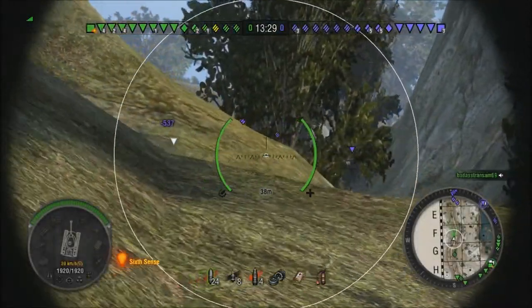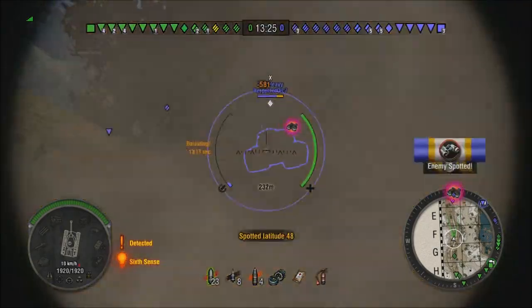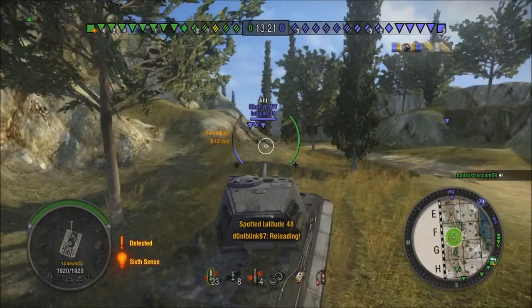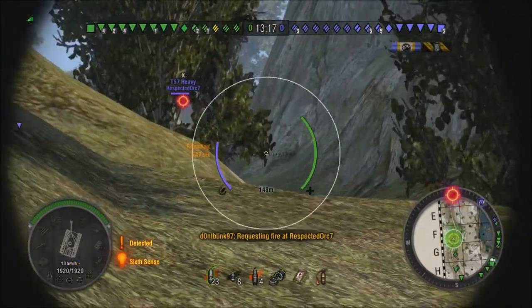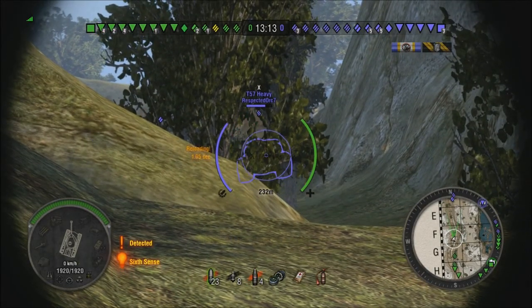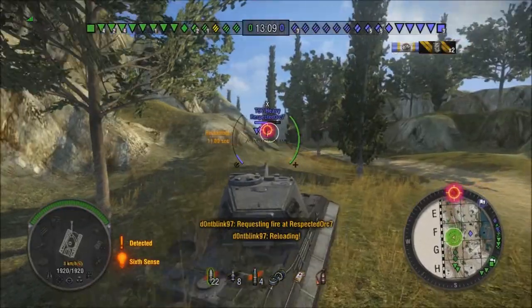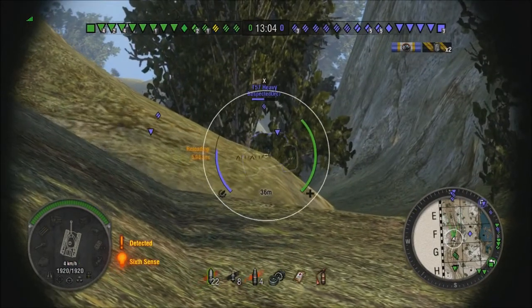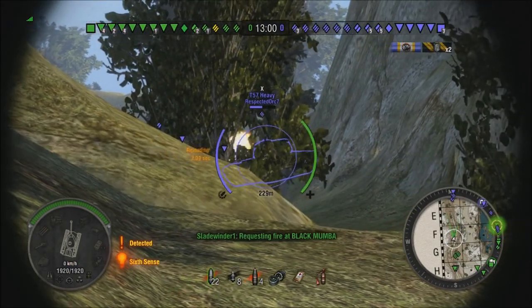Alright guys, here we have some mastery badge fun with the E75 — this is probably my second game back with it since I recently bought it. Already we've scored a hit on the T57 heavy. This game is all about preserving our health because we're against tier 10 enemies, but the T57 heavy is nice enough to stand in front of us and let our magnificent 128 millimeter tear him apart. We've already taken him down to about half health and it looks like we're going to get to put in a third shot.